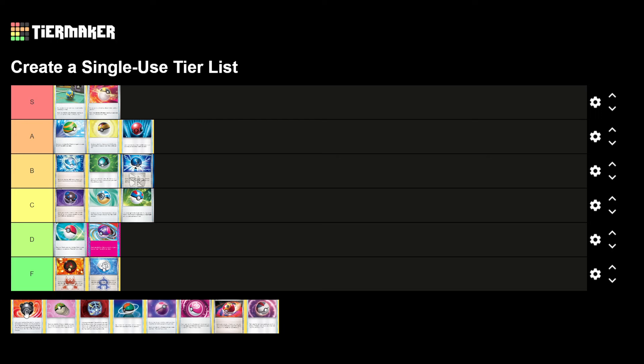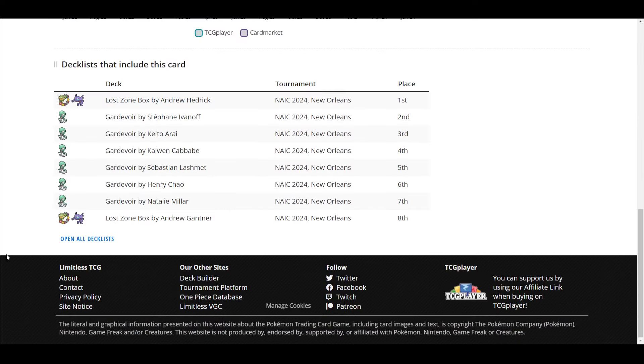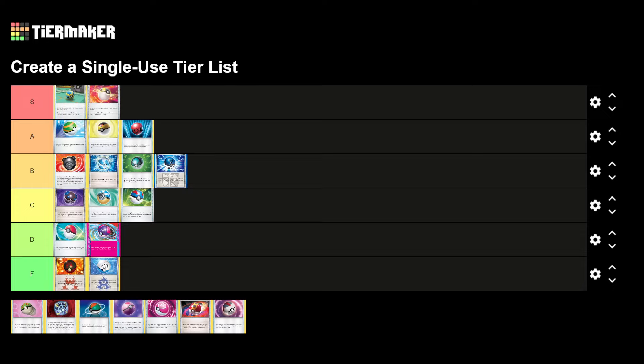The prize card mechanic is a pretty unique one in Pokemon, and a card that interacts with it is really valuable. It smooths things out and can save your games. There are times it's useless, but when it's useful it's so good. It sees a lot of play — Lost Zone lists play lots of basic one-ofs. It's a card I love, and it's going in the top of B tier.